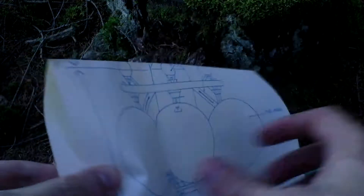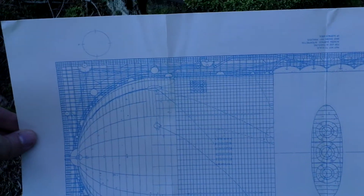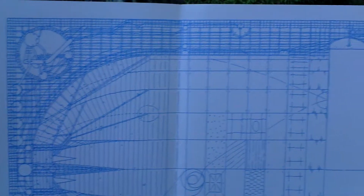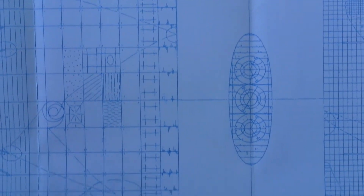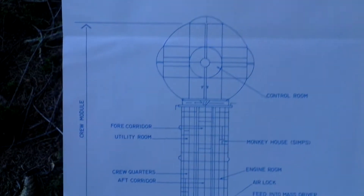Here is some kind of plan — it's actually some space map, if I understand it right, I'm not sure. On the other side, this looks like the ship — the spaceship, probably the object Rama, the alien starship.